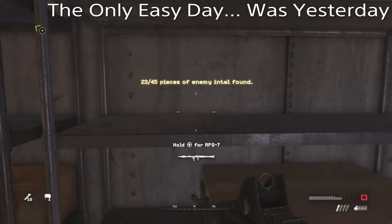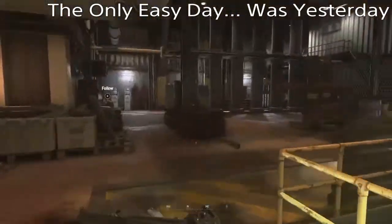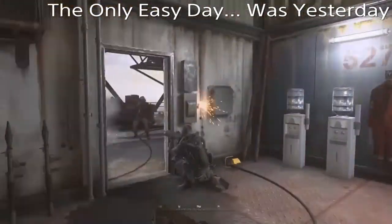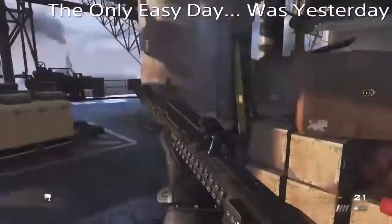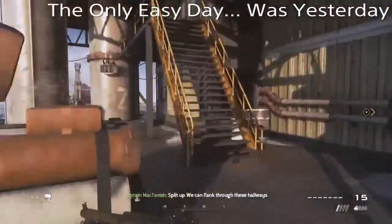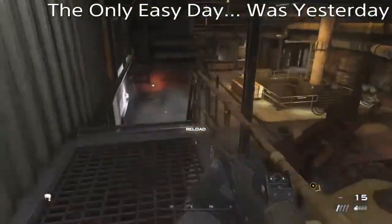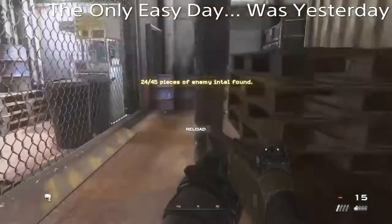The last one for 'The Only Easy Day Was Yesterday' is in this big room just a bit further on — you can't really miss it. You take the long way around because you can't get to it yet. Kill a bunch of enemies — I sort of like to just run past everyone. Go take a right at the top of the stairs, then go down the stairs, and behind the stairs is your next piece of intel.